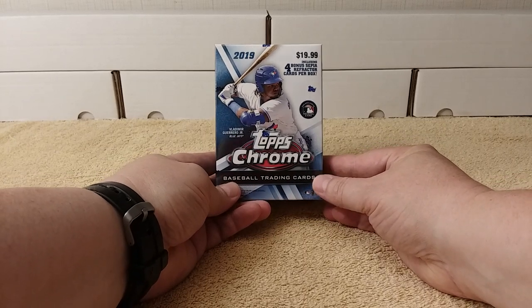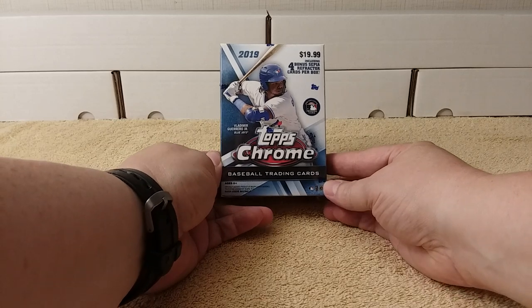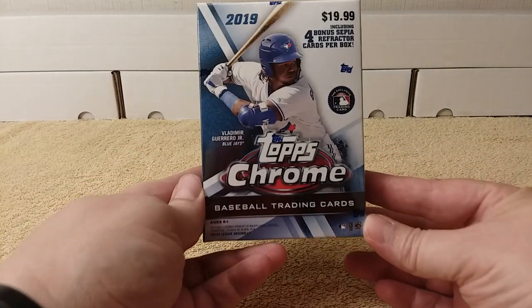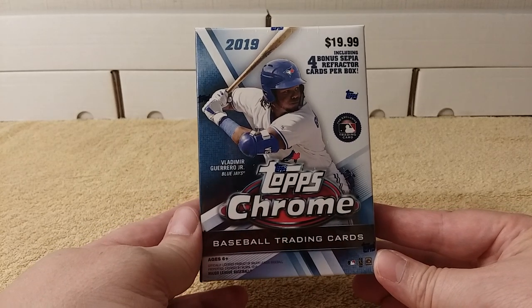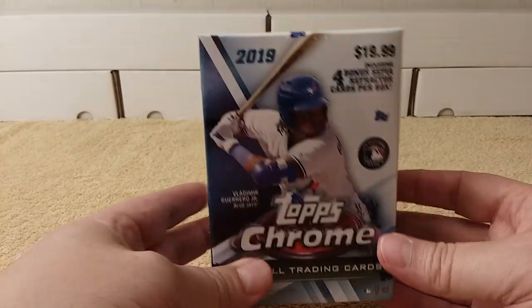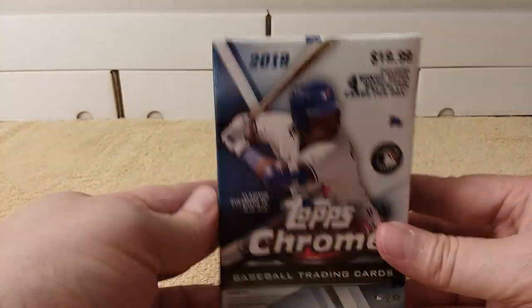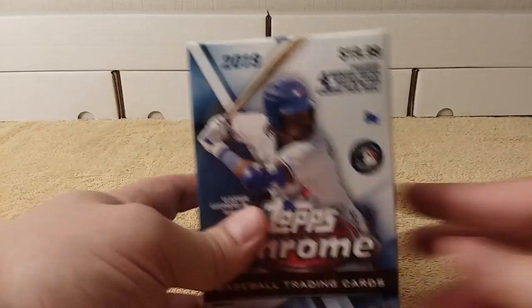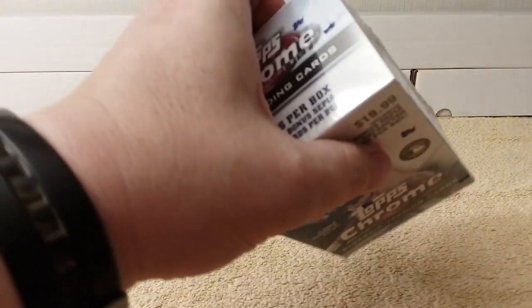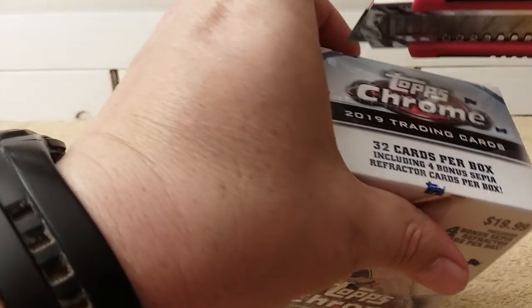Hello, this is Christopher, and today I'm going to be opening a Blaster Box of 2019 Topps Chrome Baseball Cards. Each box contains 7 packs plus 1 bonus pack, which will be the Sepia Refractor Cards. Always very nice cards — I love the Sepia Cards. I wish they were in the hobby product.